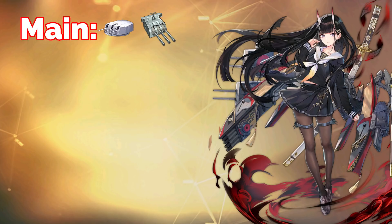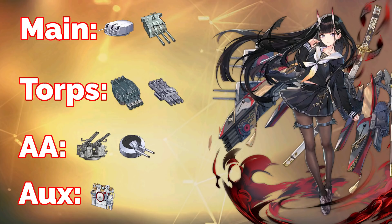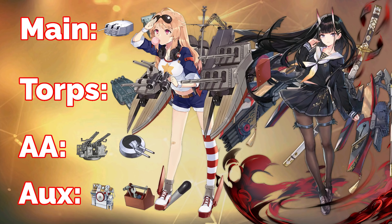For torpedoes, I use the 610mm quadruple torpedo since they have the highest damage output, and Nishiro already has high torpedo stats so it works out great. For a more casual option, take the 533mm quadruple torpedoes from the Germans. For AA you can take the Bofors for high DPS with shorter range, or the twin 133mm for better range and big damage numbers but less DPM. For auxiliary equipment, in the first slot you want an improved hydraulic rudder — there's no way around it — to push the evasion to another level. For the second slot you can choose between a repair toolkit for more tankiness or an oxygen torpedo for increased torpedo damage. I took the torpedo since I don't have too many survival problems, especially farming map 11.